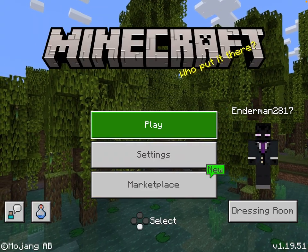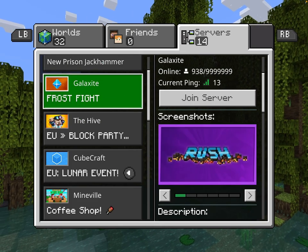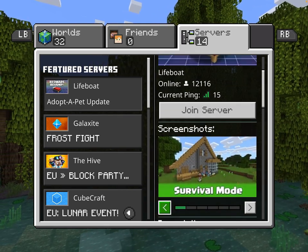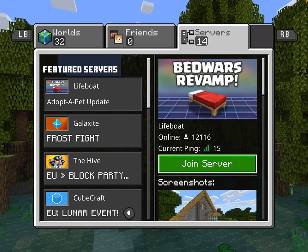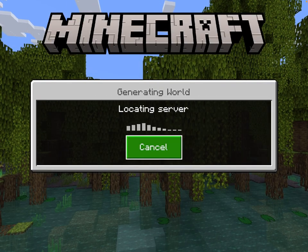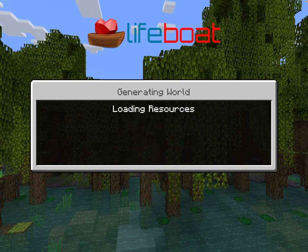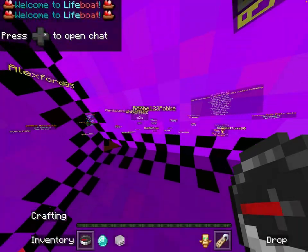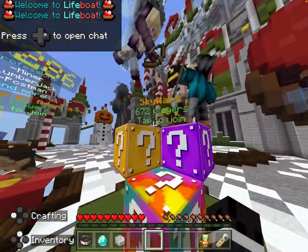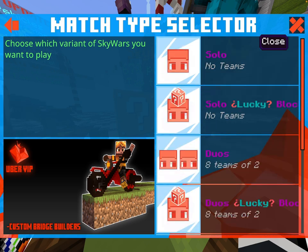Hey everyone, today I'm going to be showing you some good gameplay in Lifeboat and the best strategies. So yeah, Lifeboat and CubeCraft - you'll need a friend for CubeCraft. First I'll be showing you Lifeboat Network. It just takes a lot of time, but in Lifeboat Network I recommend playing Sky Wars - either solo lucky blocks or duo lucky blocks if you're playing with a friend.